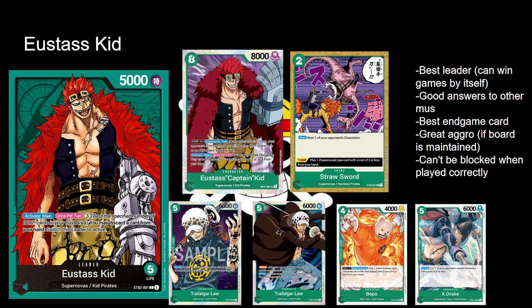Trafalgar Law re-stands a Supernova or Heart Pirate 5 or less. There's two versions of the deck: the Trafalgar Law Supernova version where you re-stand cards and aggro your opponent down, and the Beppo version which is card-spammy — just trying to vomit cards on the board, avoid attacks, and win the game. You've also got X-Drake, who's pretty staple overall — he pops big things. If you Straw Sword a blocker down, you can play X-Drake, pop it, and on your next turn they've got to deal with two more swings. A lot of this is just advantage and how you compress it.